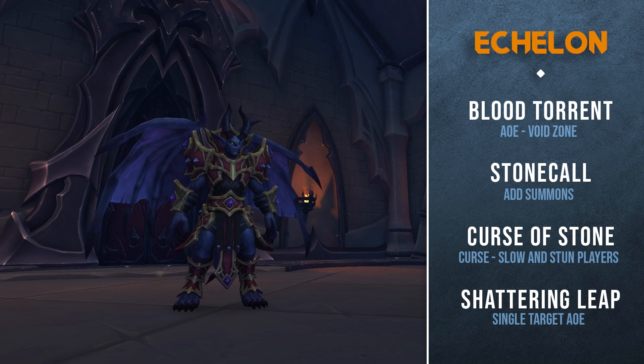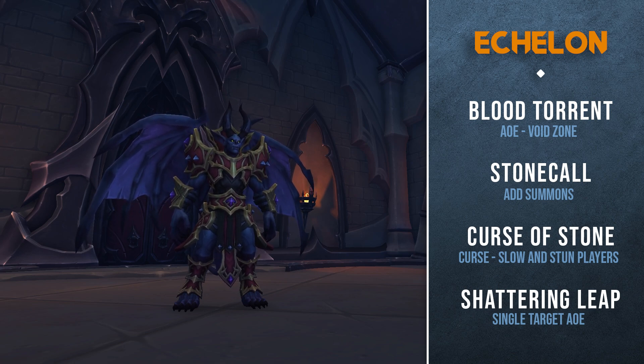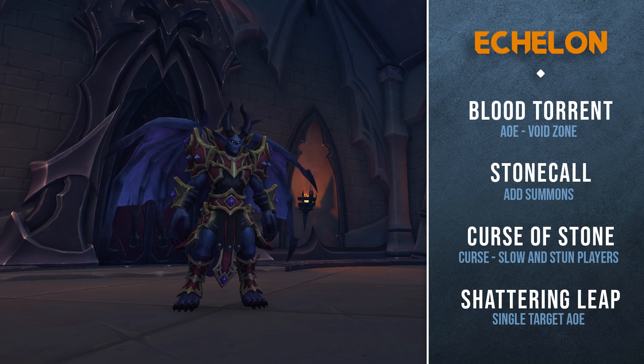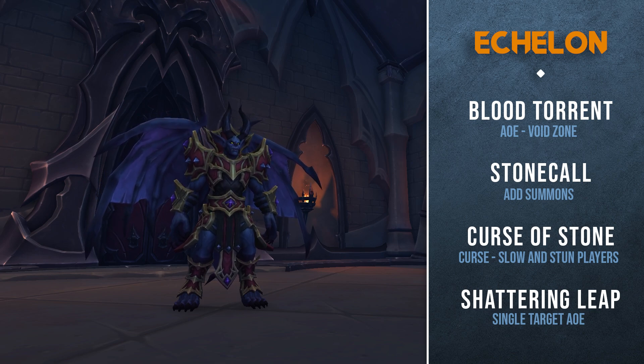Curse of Stone is then going to be applied when the boss reaches 100 energy, and it's going to apply to every one of your party members. Over the course of five seconds players afflicted will be slowed and then stunned when the debuff expires.